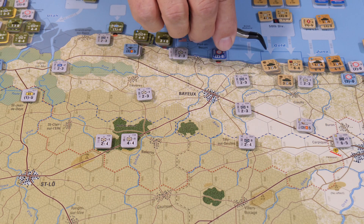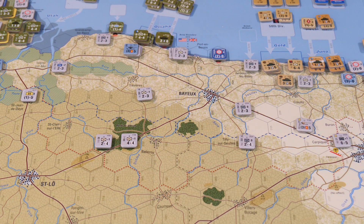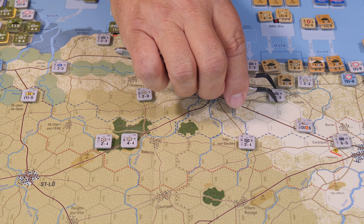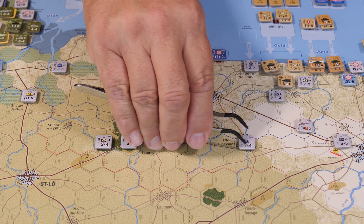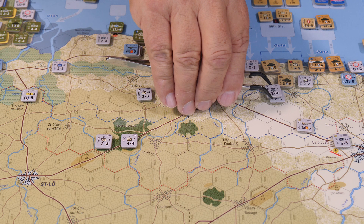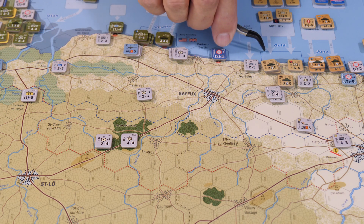By the British coming in at Gold Beach, we bring a unit out of the bocage and into the city so it gets the benefit of city defense. A 2-3 unit moves over to form a bond here and here. We also bring another unit straight across the field to help reinforce and provide some fighting power. That pretty much takes care of Omaha and part of Gold Beach.